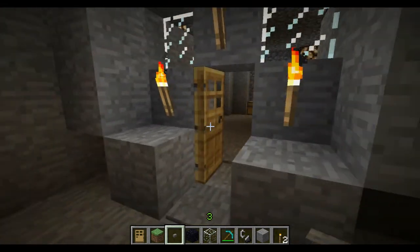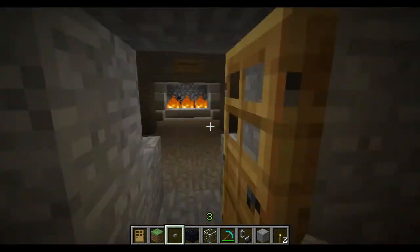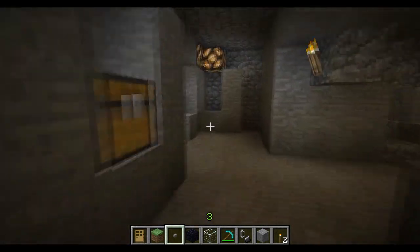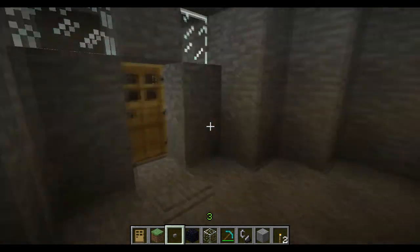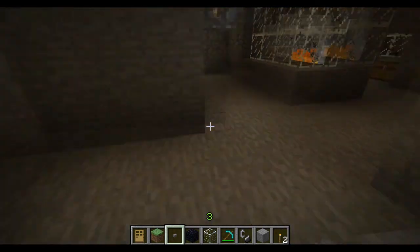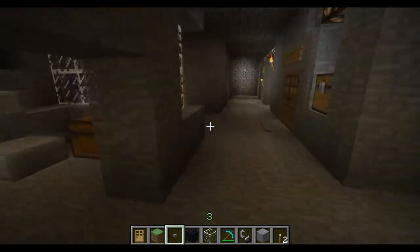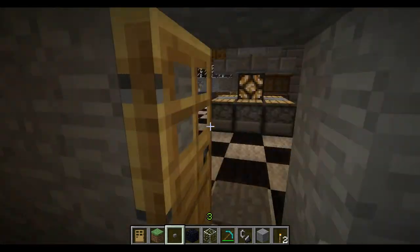We've got our rooms — you can see inside. Let's walk in. Both of the rooms are pretty much the same, just default bedrooms just in case you want to sleep here. Here's another bedroom. And here's the kitchen that Tony made.